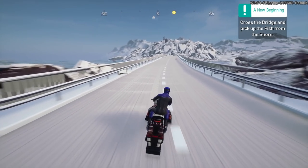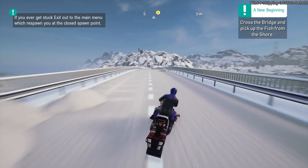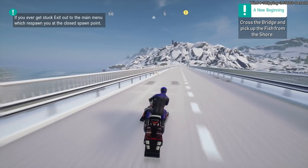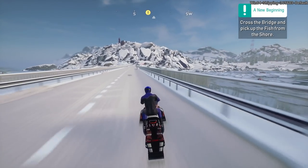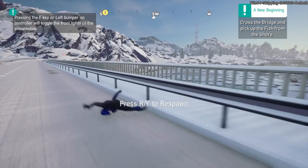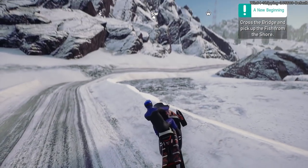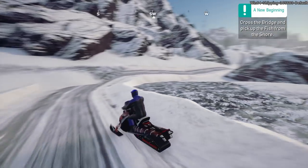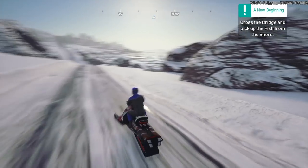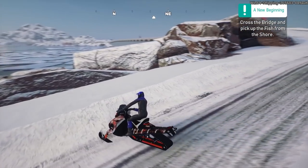The game is pretty - I have to say, it is pretty. Snowmobile physics is okay. If I hit something here, I kind of kill myself in a ragdoll way. Press R to respawn and back to it again. Actually, I don't know where it's put me now. I've got to go find the bridge again. I'm not entirely sure where it just put me, so now I've got to find the bridge - it's back there. I think I've got to go this way.